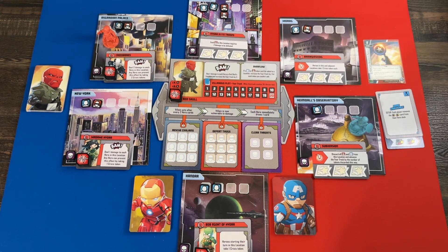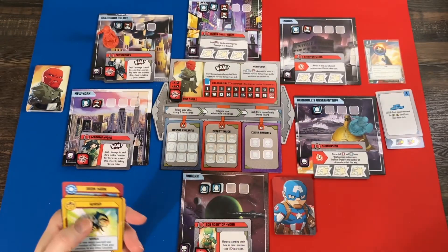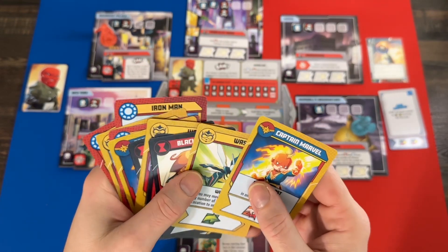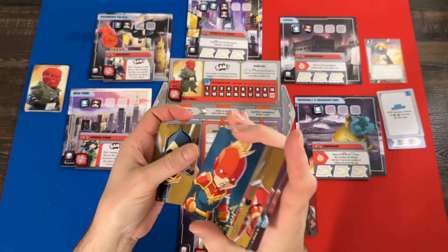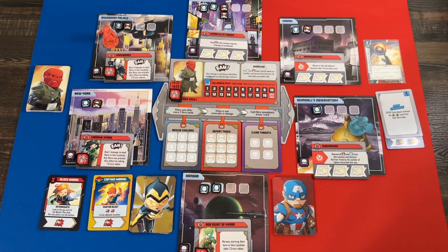There are a few things in the new solo mode that help mitigate having fewer heroes. First, when you play the Commander Solo rules you play with a support deck — you pick four different heroes. I have Captain Marvel, Wasp, Black Widow, and Iron Man. You take three special cards from each of their decks, shuffle them all together for a 12-card support deck, and you have two cards face up that form the display for the support deck.